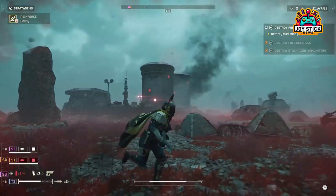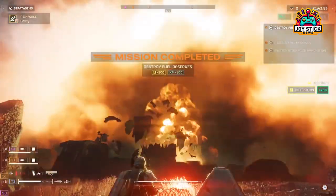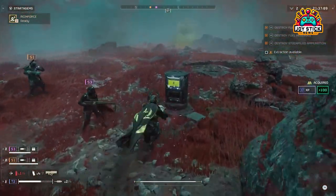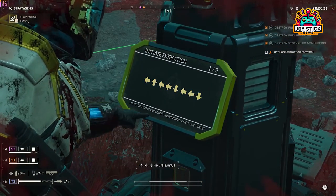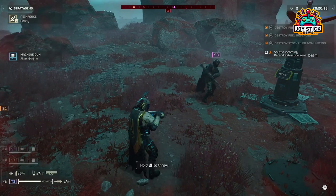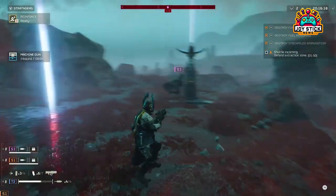Orbital Gatling Barrage. For sustained area denial, the Orbital Gatling Barrage is unmatched. It blankets a targeted area with relentless gunfire, shredding through enemy ranks and making it nearly impossible for foes to advance. Deploy it to protect objectives, cover retreats, or control enemy movement. Its duration makes it ideal for holding points while you regroup or reload, but be mindful of its placement to avoid cutting off your own escape routes.